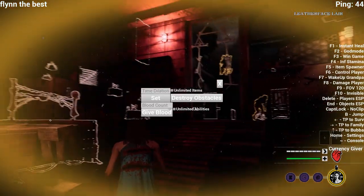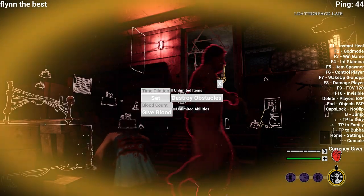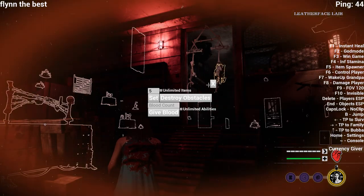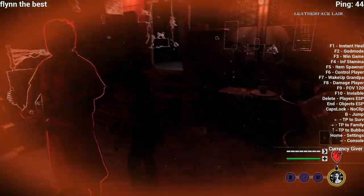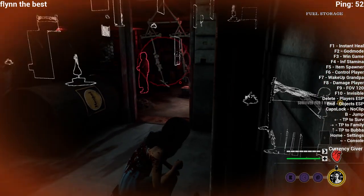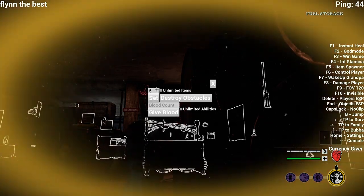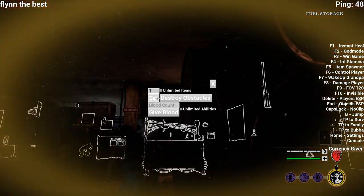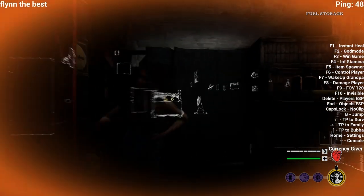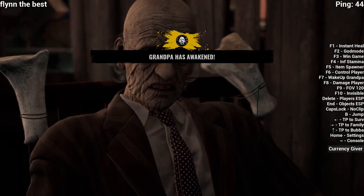If I press Home, there is plenty more: destroy items, give plug count, and time dilation. Time dilation is very fun — you just type in a speed and the game now plays at 5x speed for everybody. But that's a bit hard to play, so I'll set it back to one.